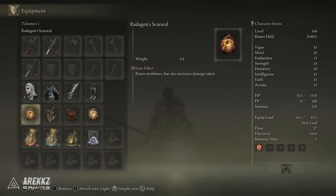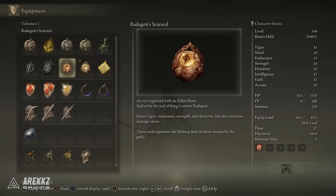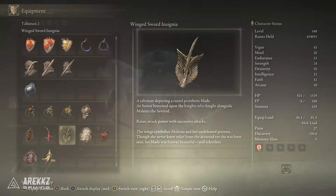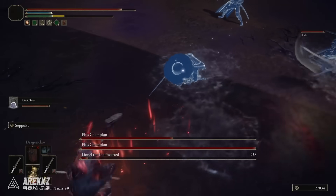For talismans, I have the Radagon Scarseal. Yes, you do get an increase to damage taken, but you also get a nice plus three across stats like Vigor, Endurance, Strength, and Dex. In addition to that, the Winged Sword Insignia raises your attack power with successive attacks. There is an upgraded version called the Rotten Winged Sword Insignia — if you complete Millicent's questline you'll get that one, which greatly increases attack power. If you have the regular version it's still a nice damage boost, especially power stancing katanas where you get those successive attacks quickly.